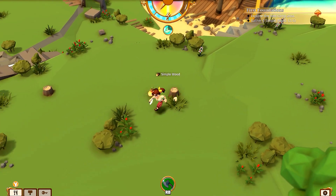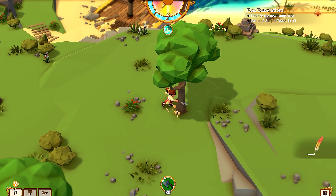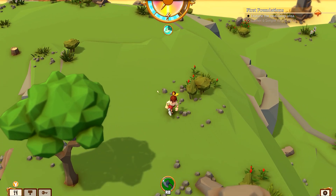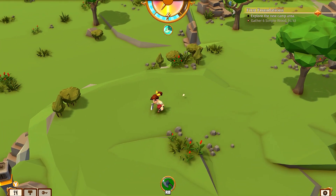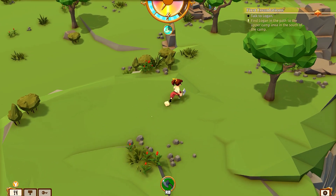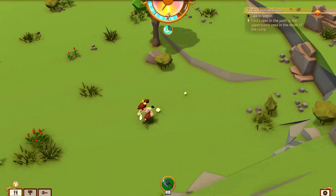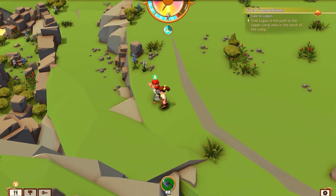That's two. One last one — and we need to explore the area. Let's keep on going up. I'll leave that tree for now until we get another task. Talk to Logan — he's probably gonna be up here. Let's find Logan. Are you up here Logan? Yes, he's here waving!